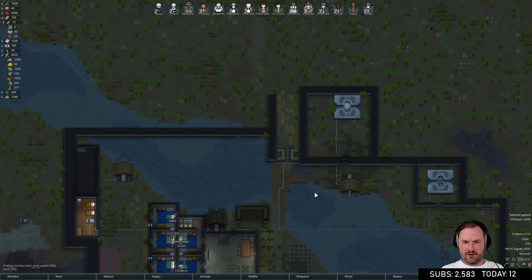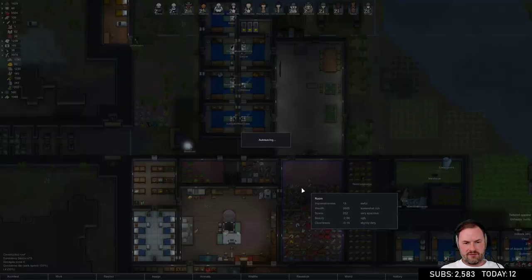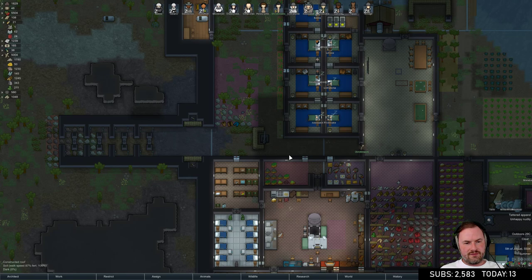We need to finish one murder hole at a time and need a raid to test it out - a tribal raid would be fine, not a drop pod raid. Fingers crossed she doesn't go insane. There's the uranium turret as well.